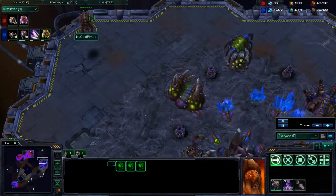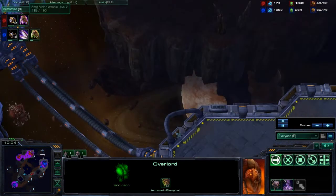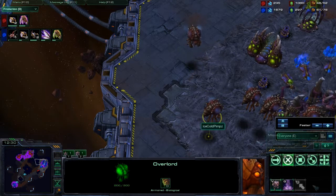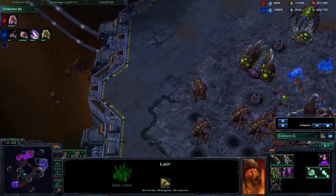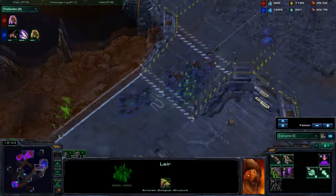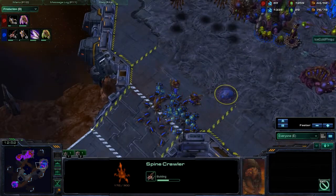I'm moving my Overlords closer to my base. Usually I keep them spread out so I can see if there's any attack coming, but because I know he has a Spire, I'm thinking he may bring Mutalisks to pick off Overlords around the map. Because sometimes what happens with air units is they can just come in and destroy all your Overlords and supply block you. What just happened is his army, with only a couple of Banelings, I pretty much destroyed.